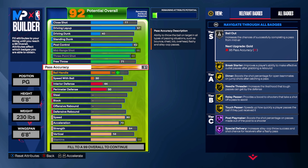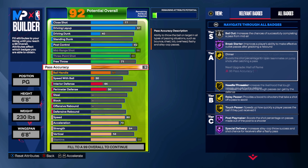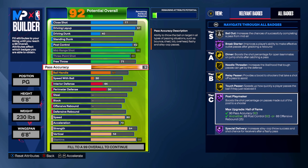For the playmaking, we are going to have a 92 pass accuracy, which is going to get you Dimer on gold, Needle Threader gold, Bail Out on silver — which is really nice especially when you're a ball-dominant guard like Luka Doncic. Lob Passer on gold is good. Post Playmaker on Hall of Fame is also going to be really nice when trying to kick out to your teammates from the post.